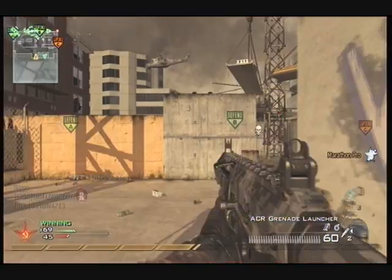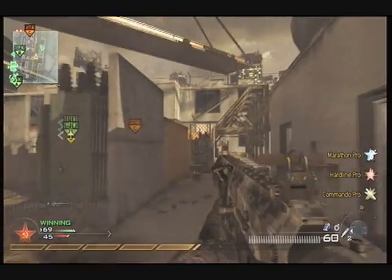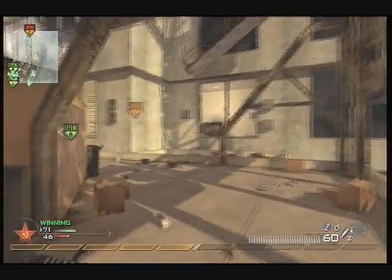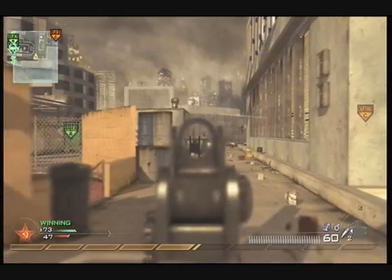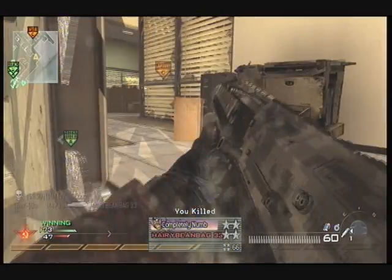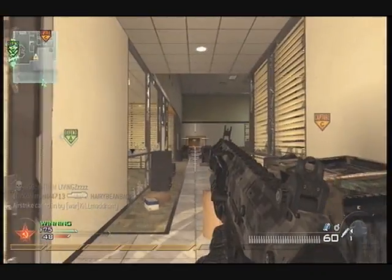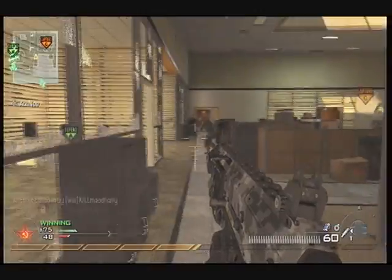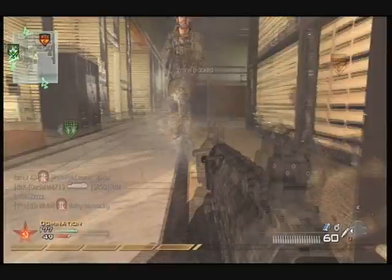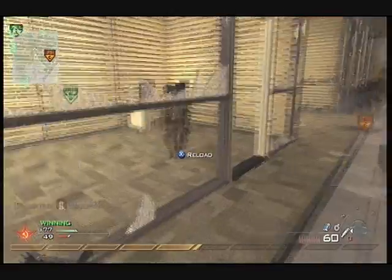He just spawned there, which was a bit stupid. Earlier on I had a spawn on High Rise — I was in that corridor just below the helicopter, and we spawned at the exact same time right next to each other. He was the guy I had just killed before. We killed each other with our knives simultaneously.